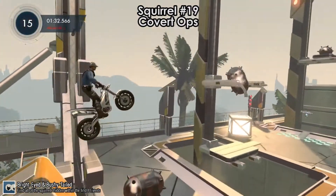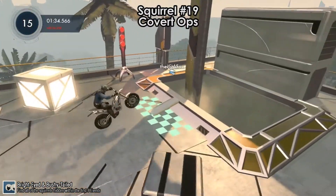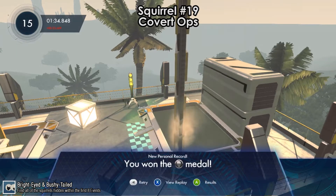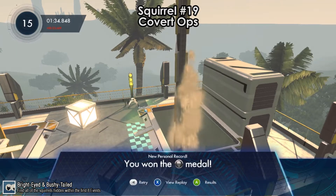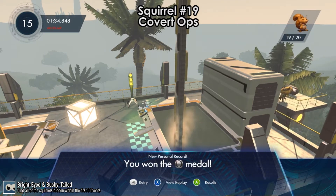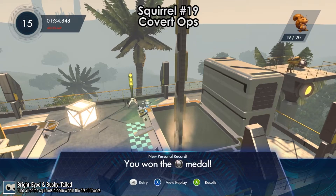Squirrel number 19 is on Covert Ops. You don't need to do anything special — just finish the track and wait until the squirrel shows up. You might miss it because it takes a while to appear, but there's nothing to activate.